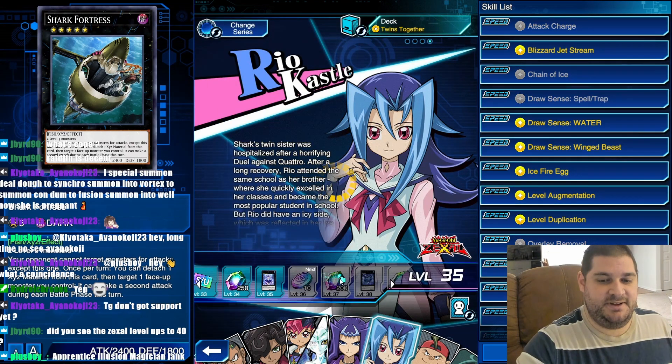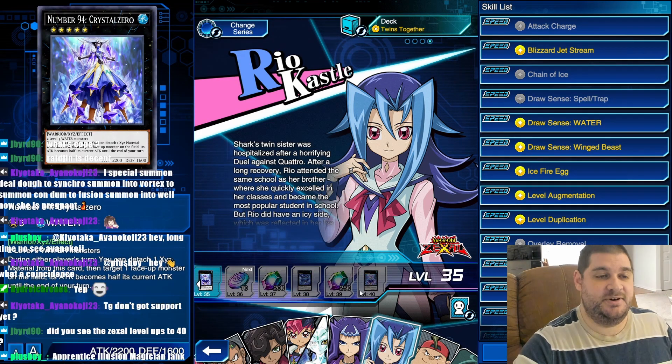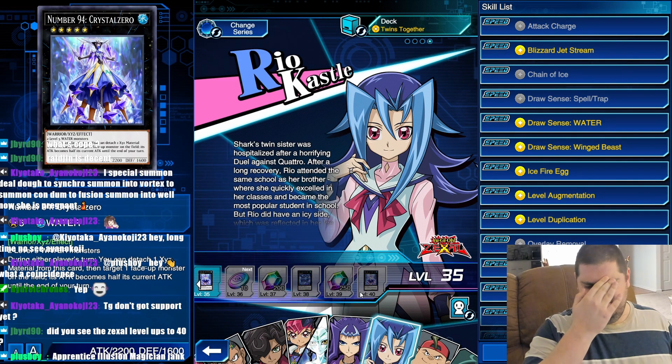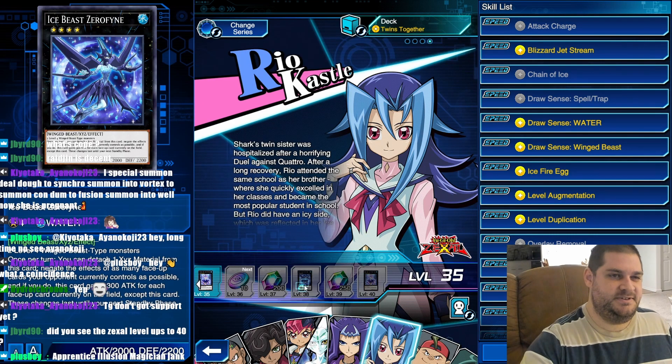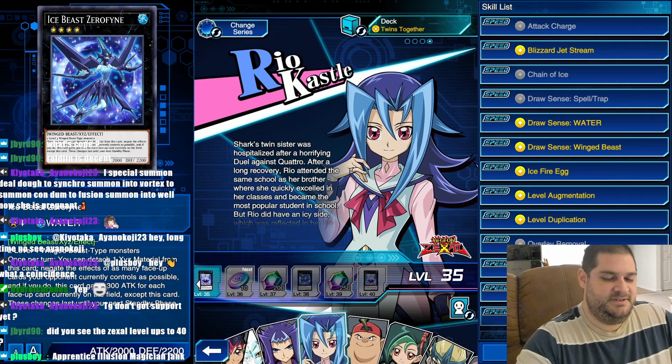Rio gets an extra copy of both Ice Beast Zero Fine and Number 94 Crystal Zero — complete waste. You don't need more than 2 copies of either one of these cards. Really, you don't need more than 1 copy of Crystal Zero. You might run 2 copies of Zero Fine, but that's just because Harpies don't have that many good options. But 3 is definitely too much.